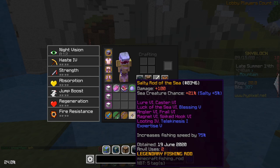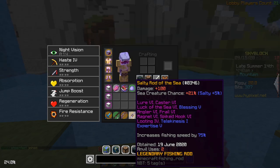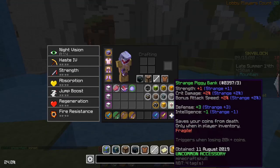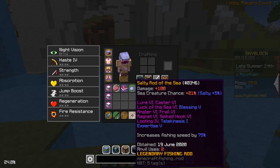Big thanks to Scrafty M — I'll put his Skysheemo on screen. He's a really good player and my friend, and he let me borrow this for the video, because I'm poor since I bought shark armor. So, the Rod of the Sea with Expertise 5 — which is a pretty average, good level to base it off of — and then Angler 6 and Salty.